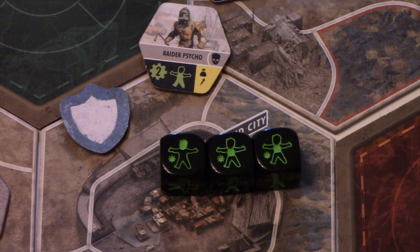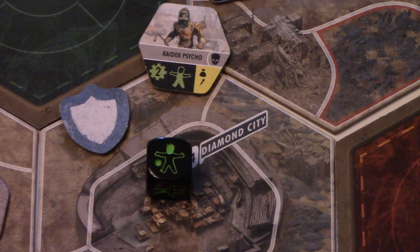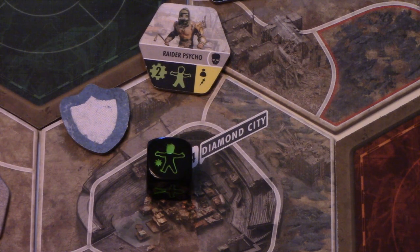He gains two experience — moving the peg from S to I for Intelligence, then back to the start again. The Brotherhood player gets to take two random special tokens: this time Strength and Charisma. He's feeling confident since the Vault player isn't doing well, so he'll take a Strength perk. The perk is Armourer: discard at a bunker symbol tile to gain an apparel item from the shop or from any discard pile. Not the greatest right now — the shop has a hazmat suit, Nick Valentine companion, a plasma gun, and Radaway.